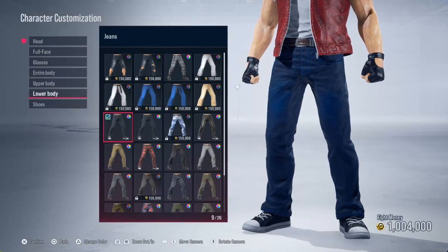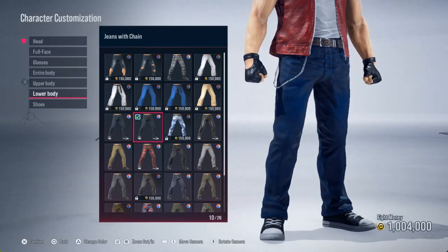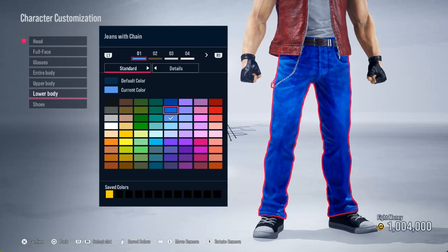We're gonna go with the third option down here — the third row, excuse me — and go over to the right once and get the one with the biker chain on it. I remember him having a biker chain, and I'm picking the one with the biker chain. Go to the colors — these jeans we're gonna make them light blue. Go over to the blue line and go down to the third option right there. Then the belt — his belt was actually brown, so you can just keep it right there.